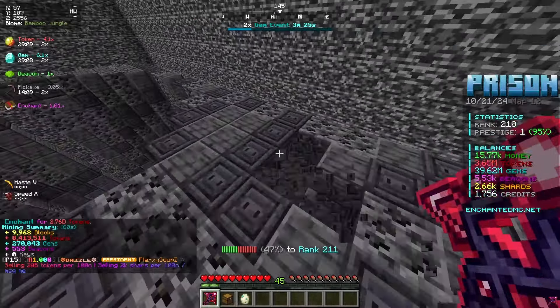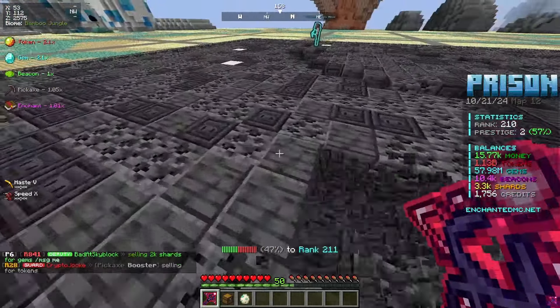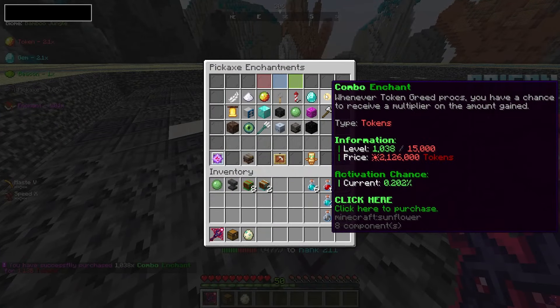So the 30-minute grind session just finished up. We made about a billion coins with the 2x booster. Our pickaxe level is now 50 and we have 57 million gems. With pickaxe level 50 comes the unlock of the combo enchant, so we're gonna buy 1k levels of that and hopefully we start raking in some combo.